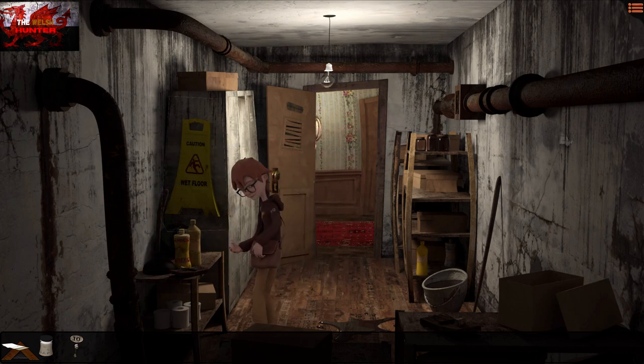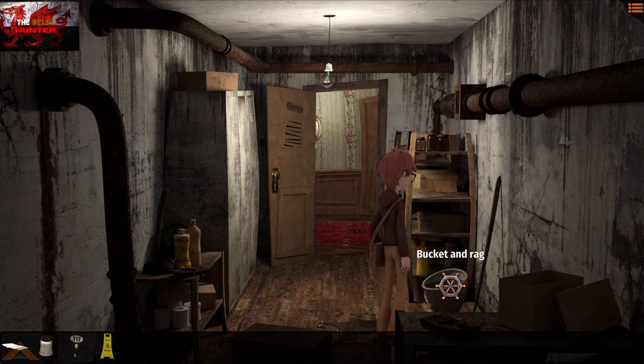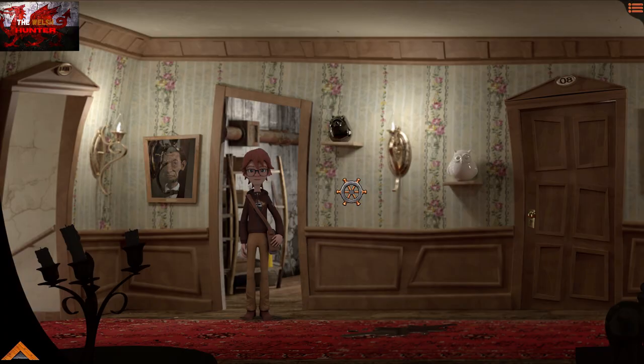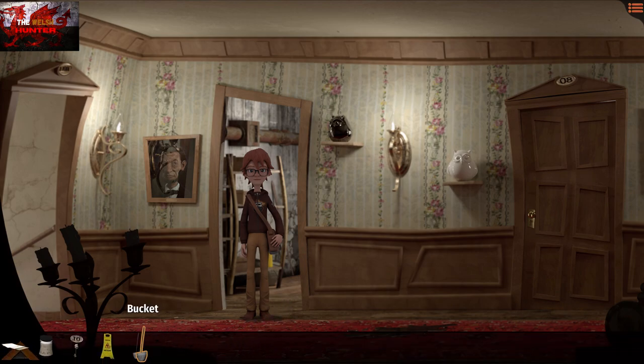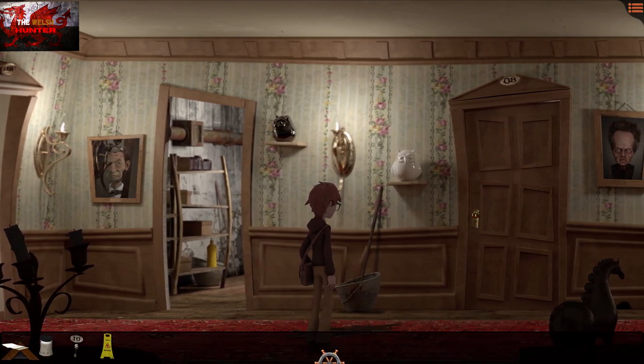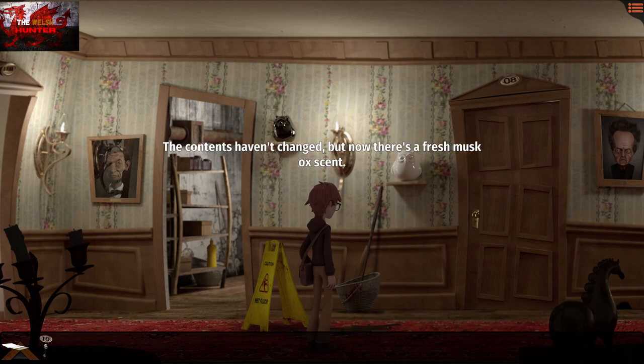In your inventory, use the bucket on the stain — Willy will put the bucket just to the side of it. Then use the wet floor tripod on the stain. Also, use the aftershave with the bucket — not with the stain, with the bucket. This basically gets the innkeeper to not come past here — it's like an invisible force field. After putting the aftershave in there, head to the right.